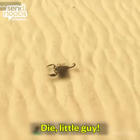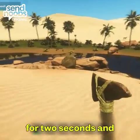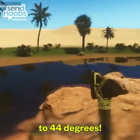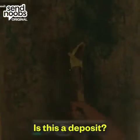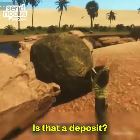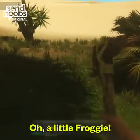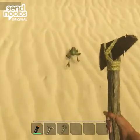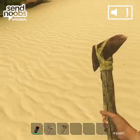I got hot so quick. Die, little guy. Die. Somehow, I'm out of the water for two seconds and I go straight back up to 44 degrees. Unbelievable. Cool it down now. Use it on a deposit. Is this a deposit? Is that a deposit? Yes. Give me all them stones. Little froggy. Why is its eyes red? That's terrifying. Nice.